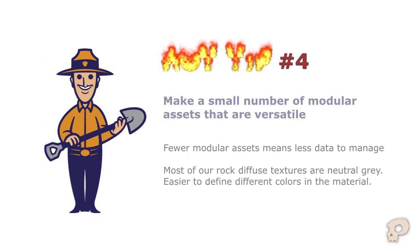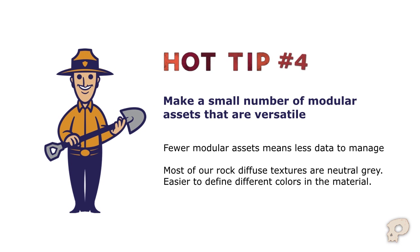Hot tip number four: make a small number of modular assets that are versatile. For a game full of rocks, we actually only have a handful of types. Keeping your number of assets low will make your life a lot easier because you will be managing less data. You are likely to have to retouch all of your assets maybe once or twice, so if you only need three rocks, don't make a fourth one even if it's really fun to make.